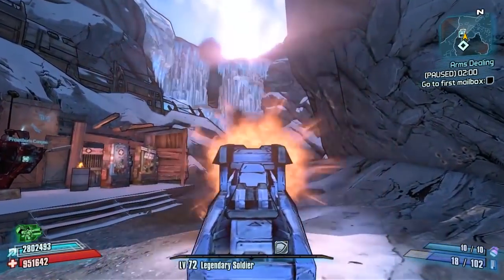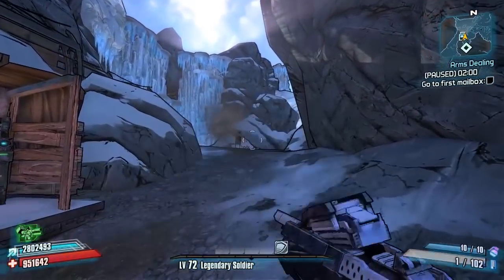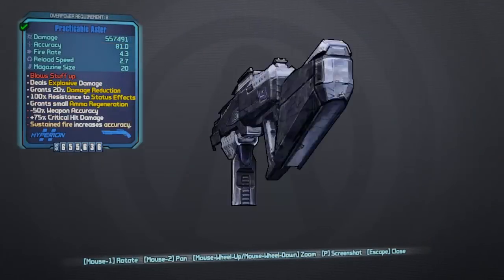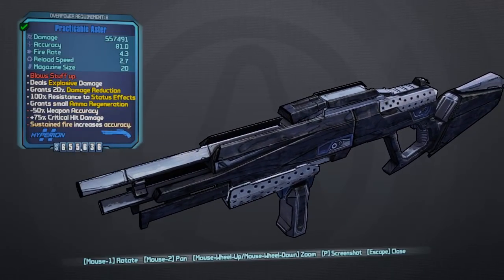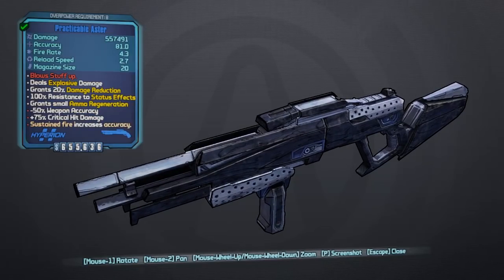The weapon you'll need for this is the Miss Moxxi's Heartbreaker, which will turn into this very cool weapon. As you can see, it shoots a very unique firing pattern of bullets — it's actually Unkempt Harold bullets turned into a hexagonal shape firing pattern, which is pretty cool. Nothing too crazy with the skin, just a subtle black and silver look. The red text says 'it blows stuff up.' You can see the weapon card right there.